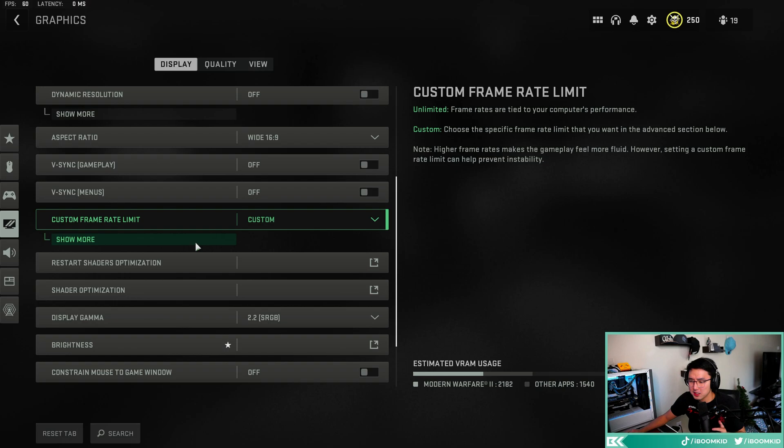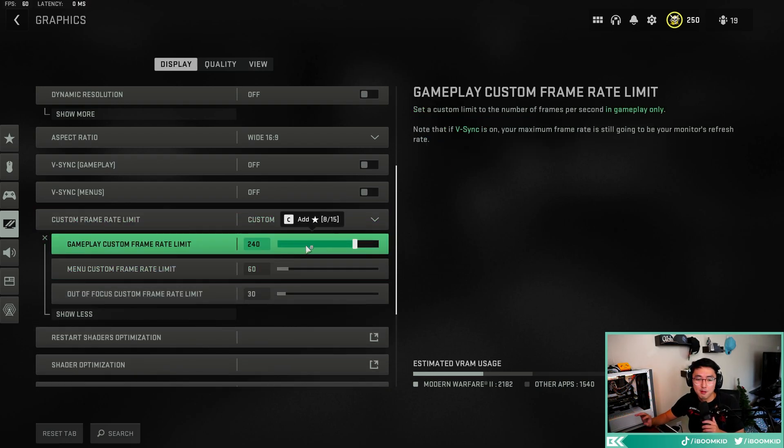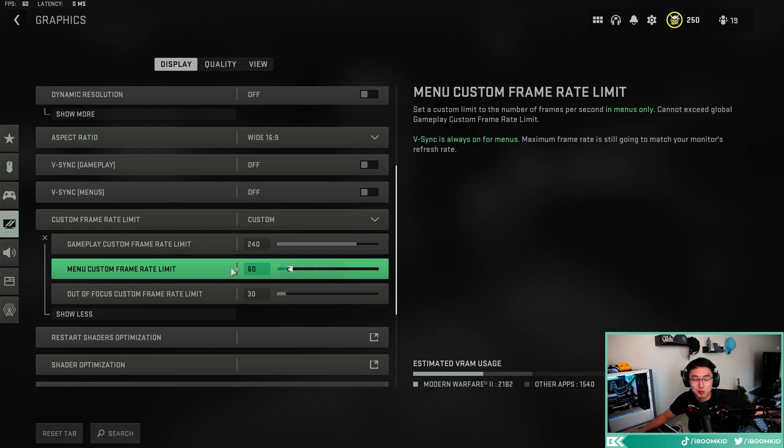For custom frame rate limit, I have gameplay set to 240 even though I have a program capping my frames at 165. For menu frame rate, don't put it at 120 — the default is 120 FPS, but put it to 60. You don't need your graphics card working extra hard in menus. For out-of-focus, I have it at 30 — you don't need your GPU working hard when you're doing something else on a different monitor.